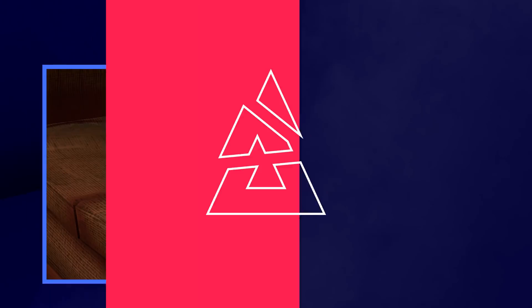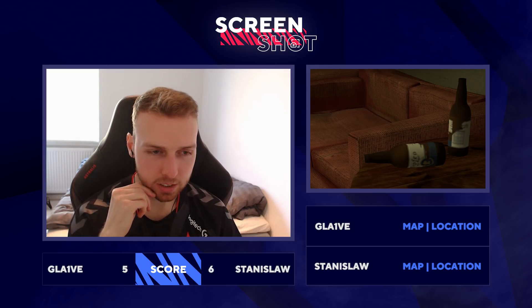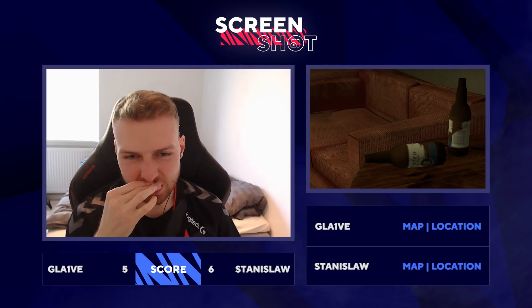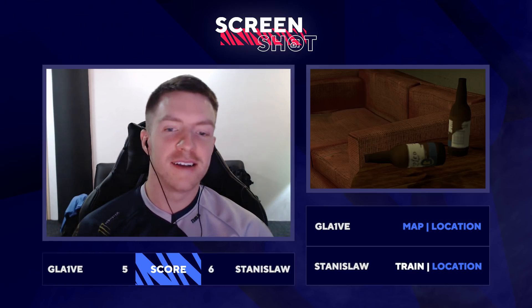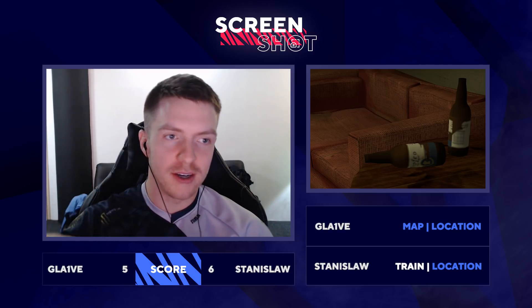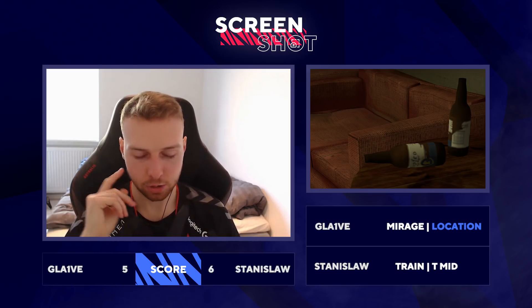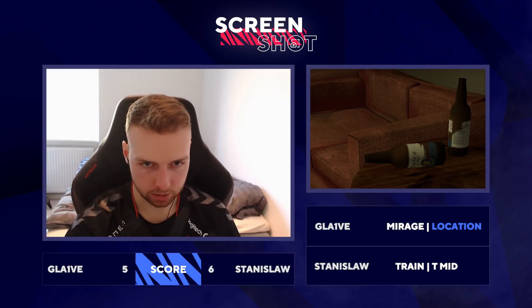I'm going to end in the manhole. Yeah, this could actually be Mirage, I think. But where on Mirage do we have this? Do we have this on Mirage? Oh no. I think this is Train - I think it's in that little bathroom kitchen area above T-mid. Lock it in. I'm going to say Mirage, and I'm going to say when you run from CT spawn towards the B bomb site, in the library - or what it's called - the kitchen area, library area.